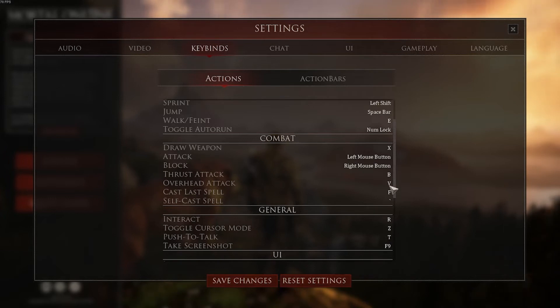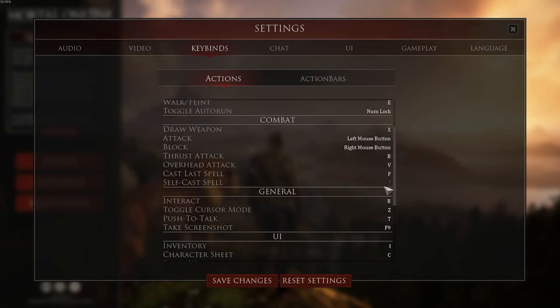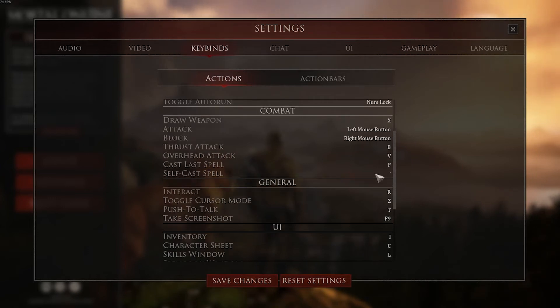We'll go over that again later in the combat video. The next change is cast last spell — I put that on F, and self-cast spell I put on Tilde. These are up to you and will depend on if you're going to be playing as a mage or spell caster. If you are, these may need to be moved to a more ergonomic position so that you can hit them easily while you're fighting.